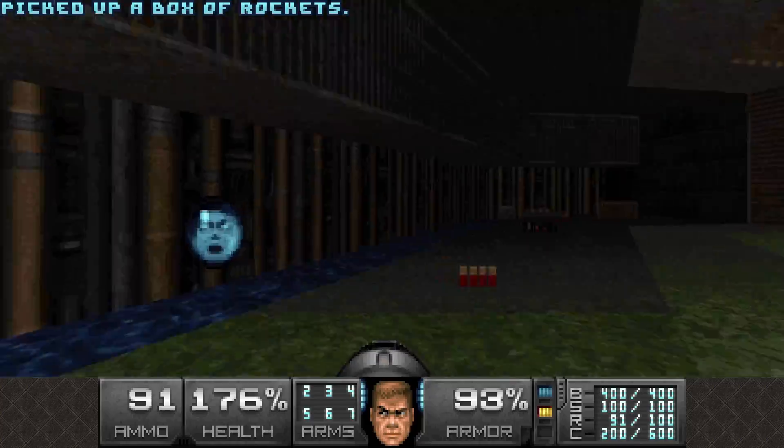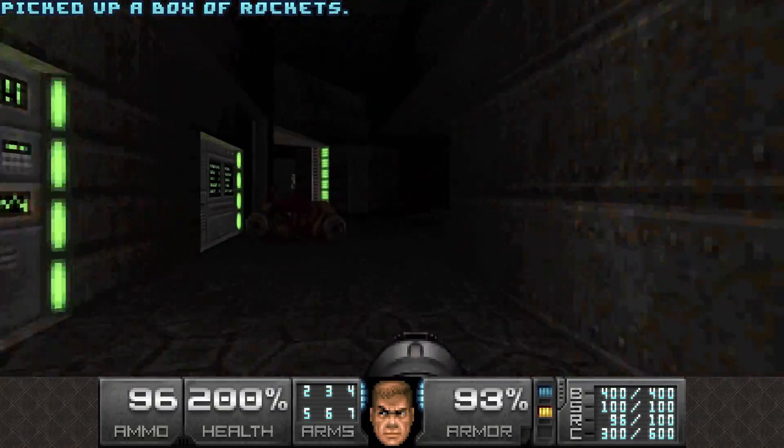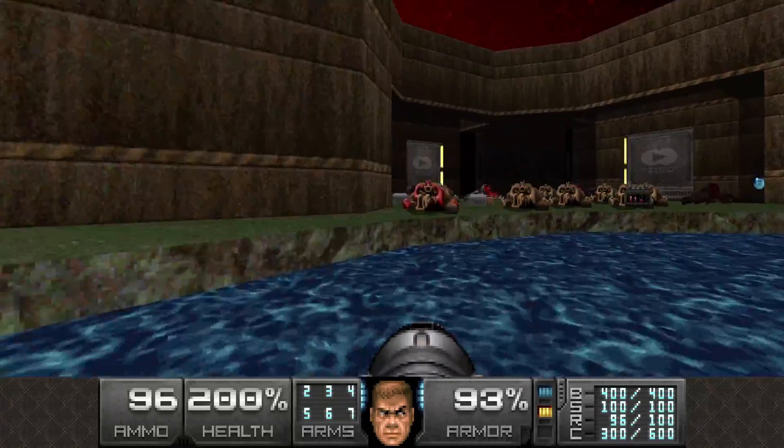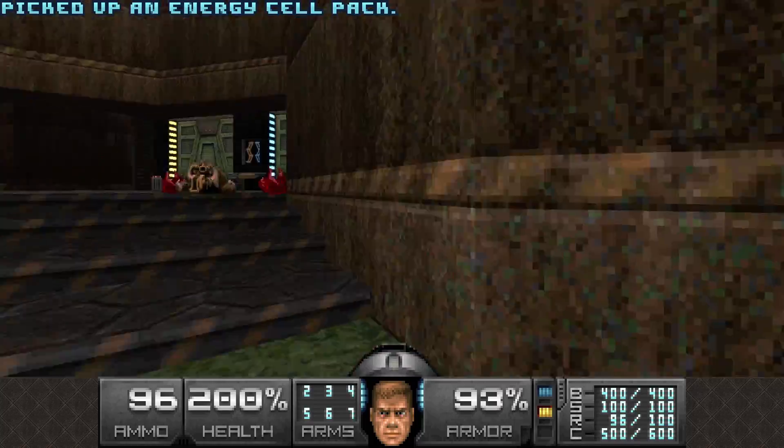Easy. Let's grab this — we're not coming back here anyway. We have both keys now. Let's collect some more cells. Next area.